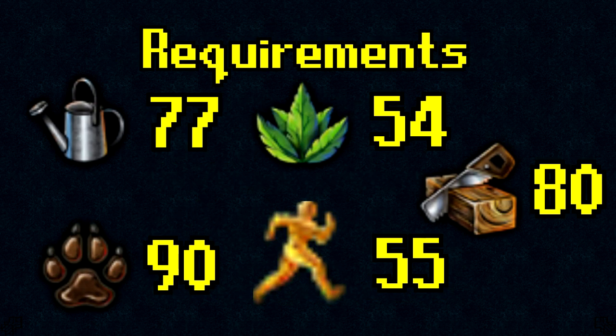The requirements to get the mask are the following: 77 Farming to plant the seeds to attract the Jadinkos; 54 Herblore if you're making your own Juju Hunter Potion; 90 Hunter to catch the Jadinkos; 55 Agility to get to the island with the God Jadinkos. 80 Construction is only recommended, but I highly advise having it because it costs a lot of money to switch between the features if you do not have it.